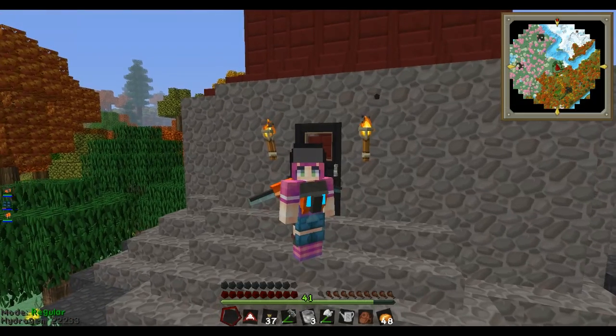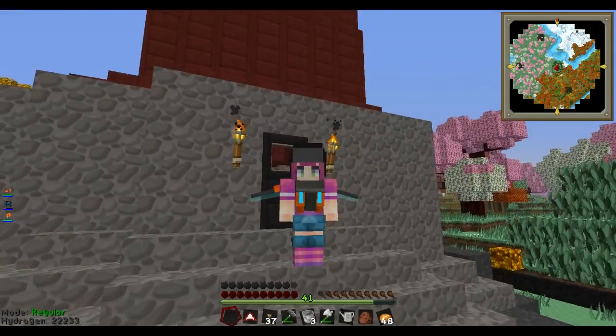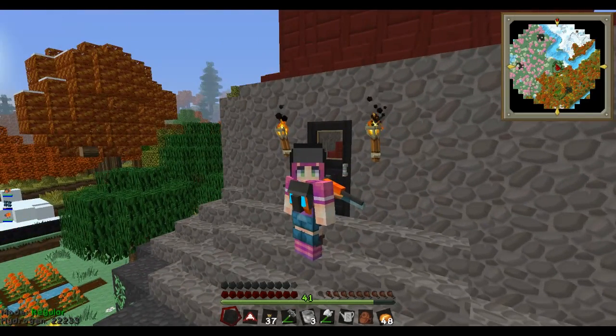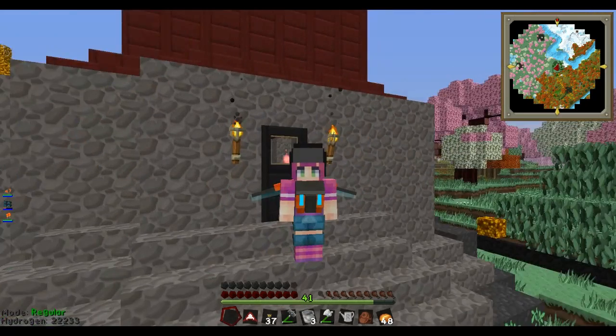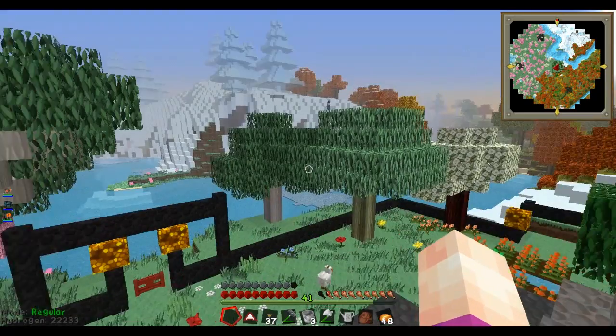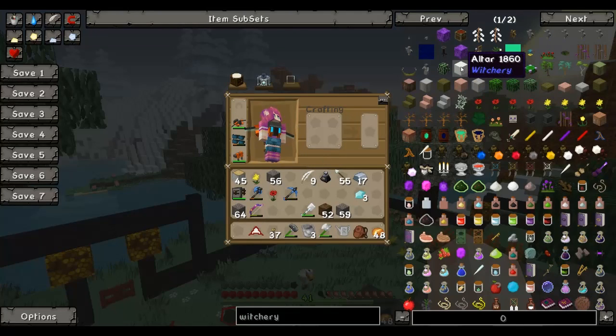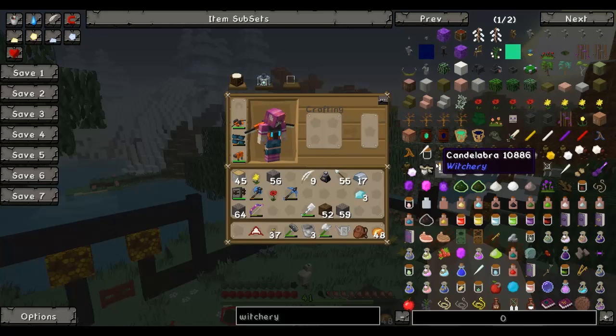Hi guys, it's Mizio here and I'm back with my wizard's tower or witch's tower. I'm going to do some more witchery. Today I am going to do a couple of things. I'm going to make an altar and try to find a place for it, and then I'm going to make the things to put on top of the altar.